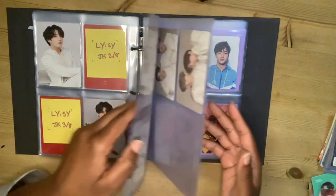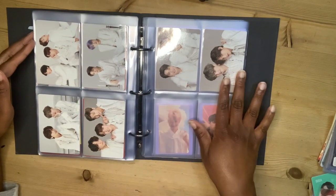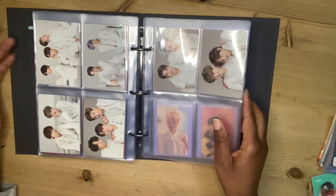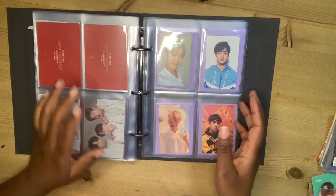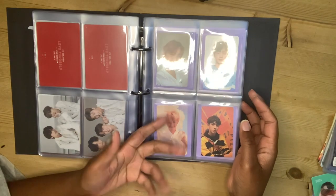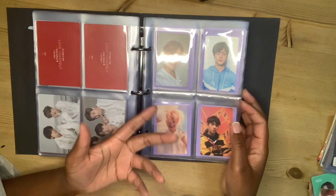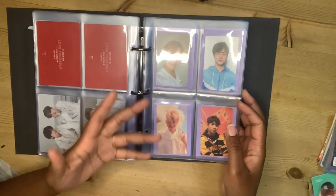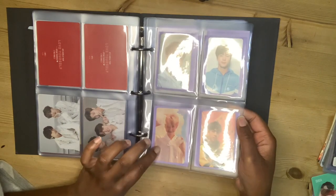At the back of this binder I have the OT7 and unit photos — there were only six for the Speak Yourself Final, which is annoying; they could have just had two more. And at the back, these are all my album pulls. As I said in my previous video, I kind of want to sell all of my album pulls because I purchased so many Yoongi cards that it's just not justifiable for me personally to have the album pulls. I think it's just easier if I just sell these — though I don't think I'll ever sell this Namjoon card because I am obsessed with it.